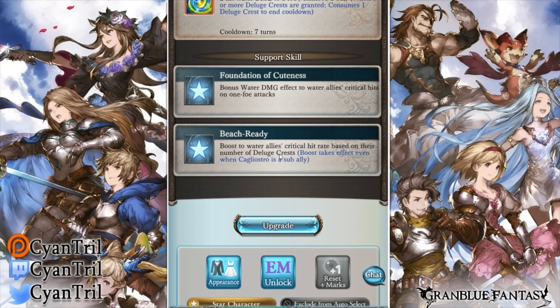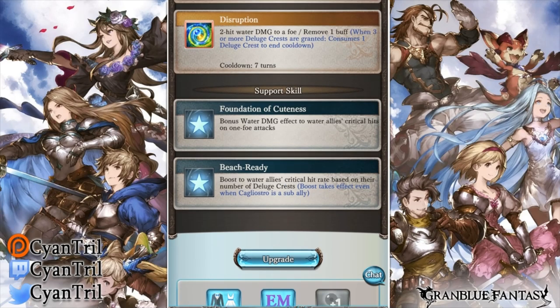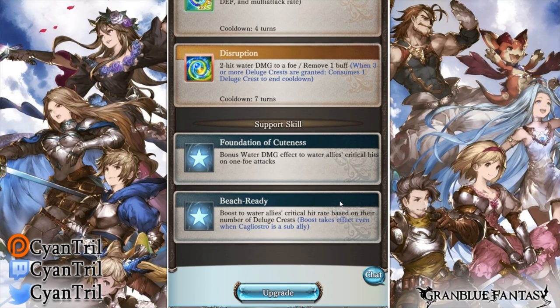This character is ridiculous. Let's talk about her last passive, Beach Ready. It gives a boost to all allies' critical hit rate based on their Deluge Crests. At five stacks, you gain an extra 25% critical chance. Once you get five stacks, you're pretty much good to go.